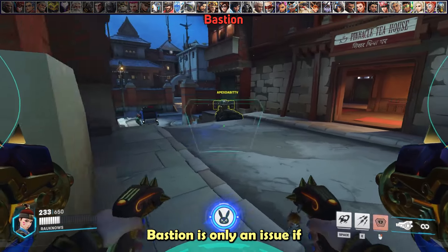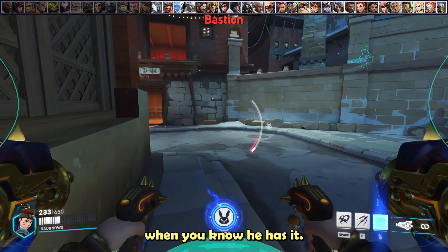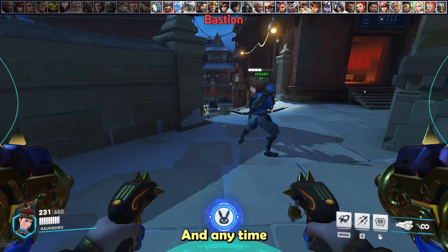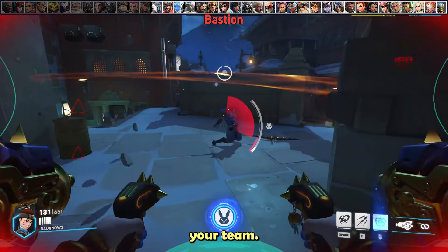Bastion is only an issue if you don't track his turret, so always save a little defense matrix when you know he has it. Once he goes into recon form, you can blow him up with primary fire and missiles. Anytime you can, try to eat his grenade, as it does a surprising amount of damage and displacement to your team.